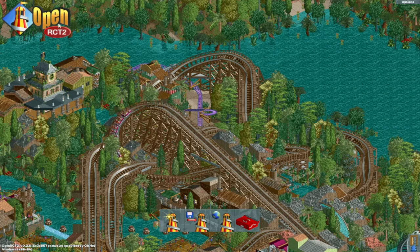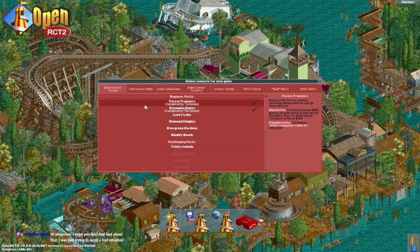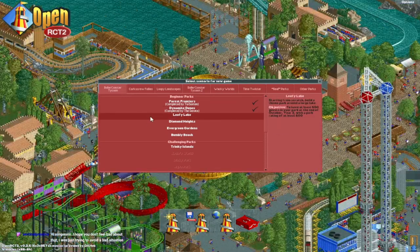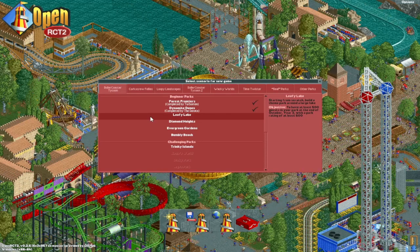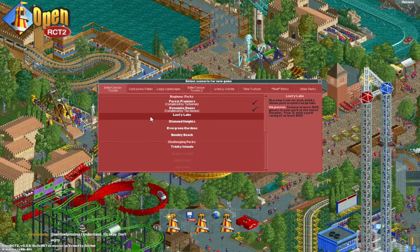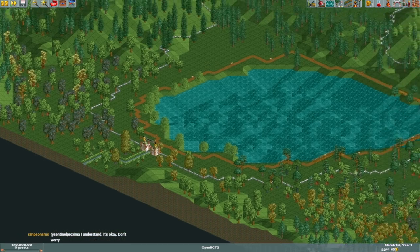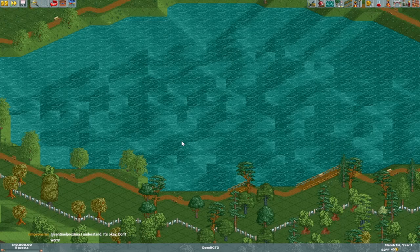Alright, here we are in OpenRCT2. Welcome back to another exciting Roller Coaster Tycoon stream, everybody. We've done two of these before — Forest Frontiers and Dynamite Dunes. We're now on the third scenario of the beginner parks in the original RCT: Leafy Lake! Starting from scratch, build a theme park around a large lake. We gotta have at least 500 guests in the park by the end of year 3 of October, with a park rating of at least 600. Let's see what the lake is like. Got a decent amount of land, and indeed, a very large lake.